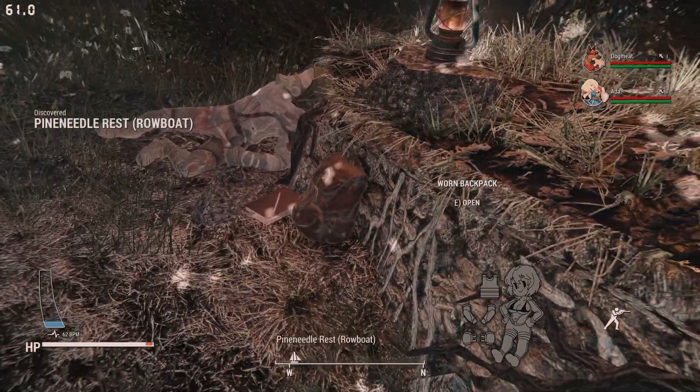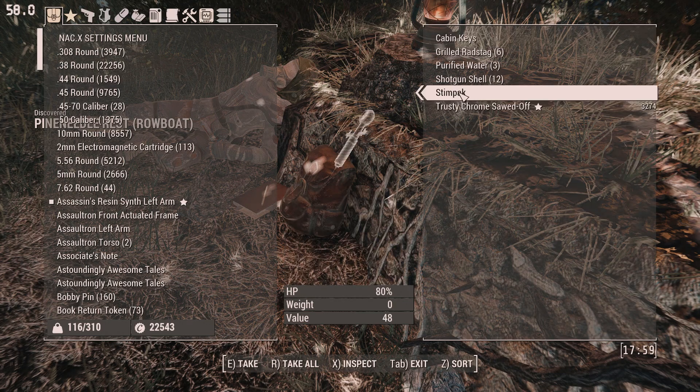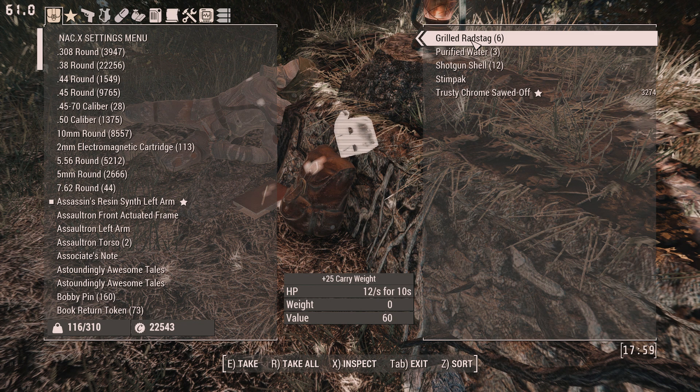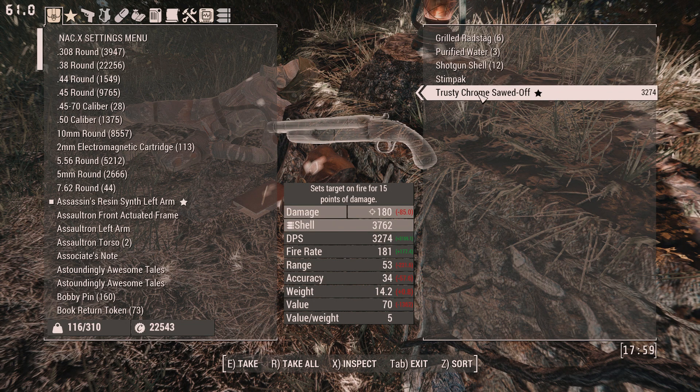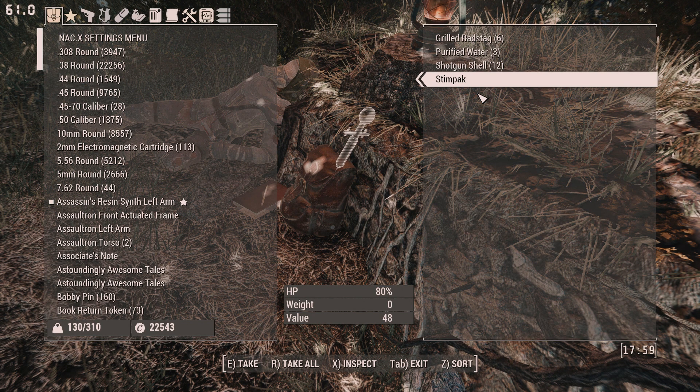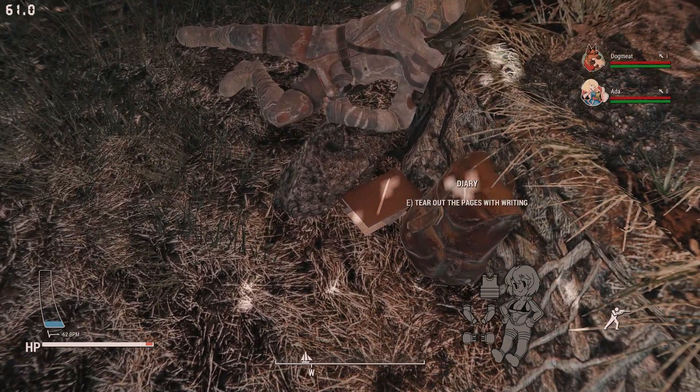The first thing you're going to want to do is head over to this backpack because it's really important — there are cabin keys inside that you'll need to get inside the cabin. I also noticed there's a legendary shotgun here I want to pick up as well, because free legendary, why not.